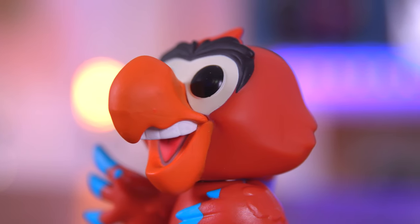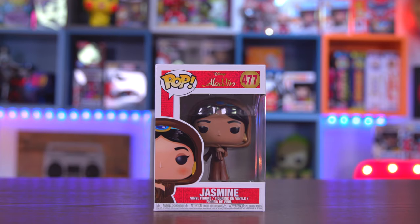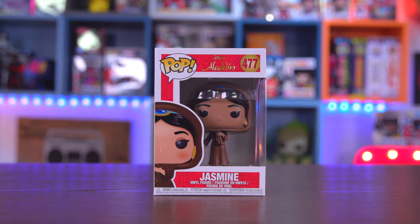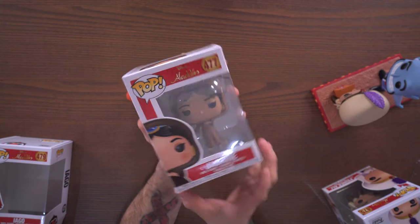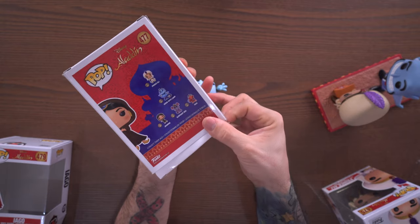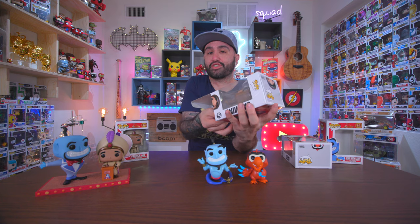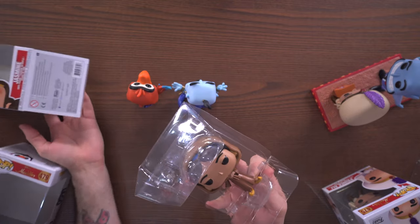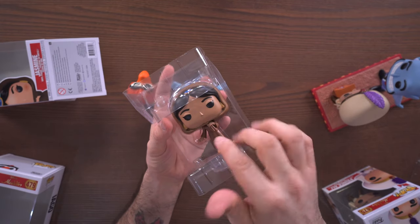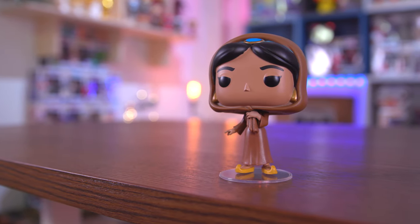This is actually a nice little detail pop here. Moving along, let's check out Jasmine. This is a specific moment in the movie where Jasmine was like, 'I'm gonna pretend to be a common person and walk around and just not be Princess Jasmine.' The flip side is that there is a chase version of this Jasmine, and she does come with a stand.